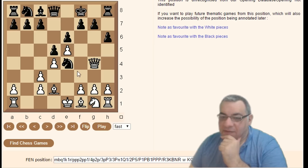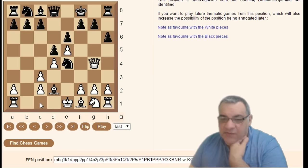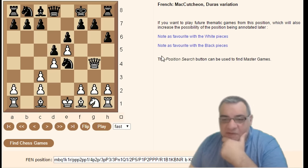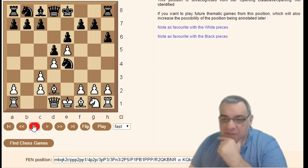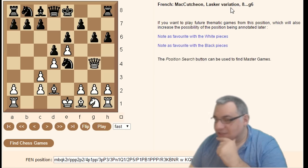King f8 — then another peculiar move, Bishop c1, is the Duras variation. It looks like the bishop can go on this diagonal, and it's quite dangerous for Black who is weak on the dark squares. On Queen g4, instead of protecting with the king, g6 is the McCutcheon-Lasker variation — that famous Kg6 you've got to remember.